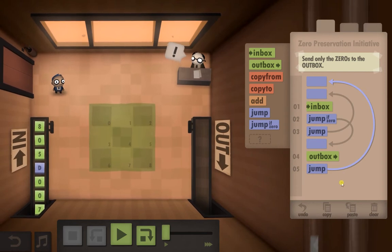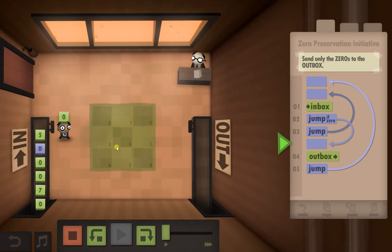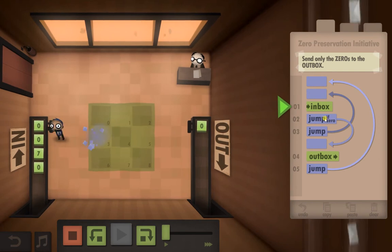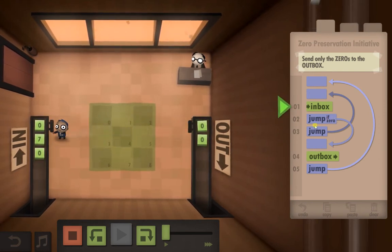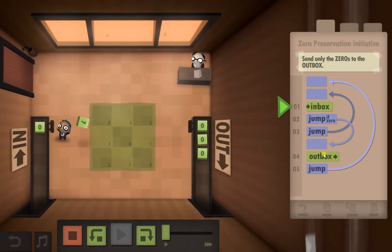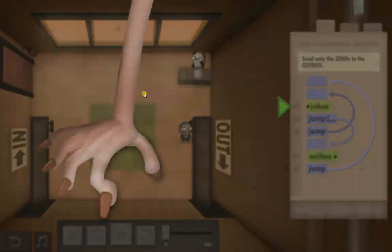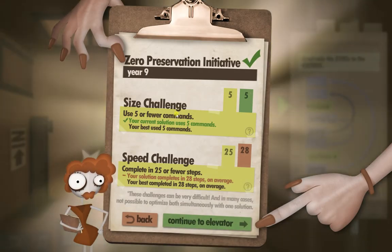I hope this is it because this one wasn't fun — this took way too much brain power. What's happening is: he's going to the inbox; if it's not a zero he's going to skip straight back to the inbox; if it is a zero he's going to take it to the outbox, and then jump takes it all the way back up to the top and keeps checking. Thank god that one is done — that was not fun.